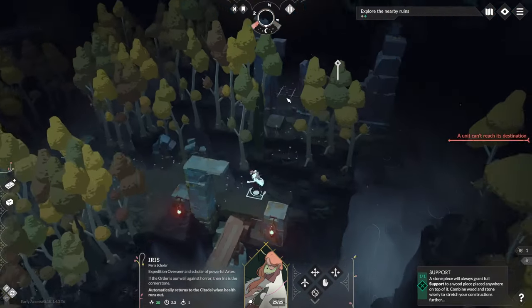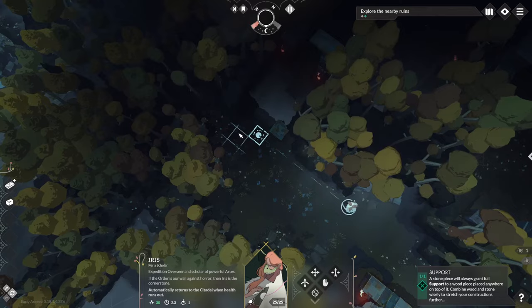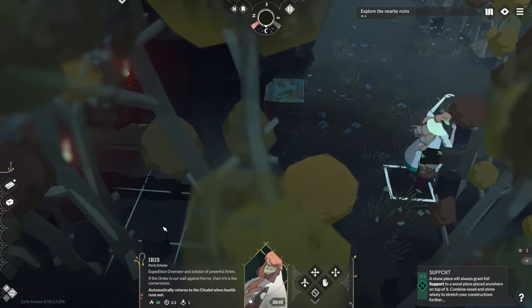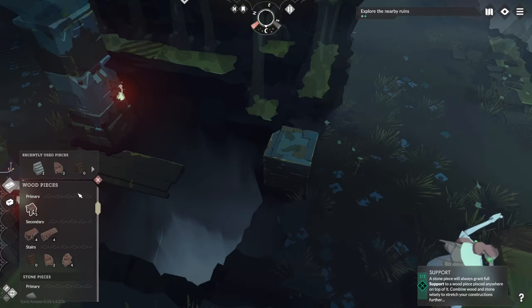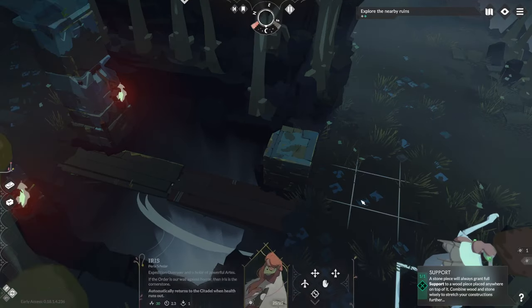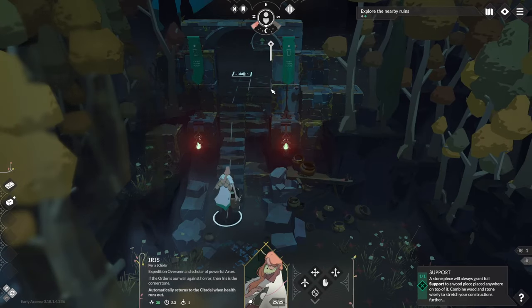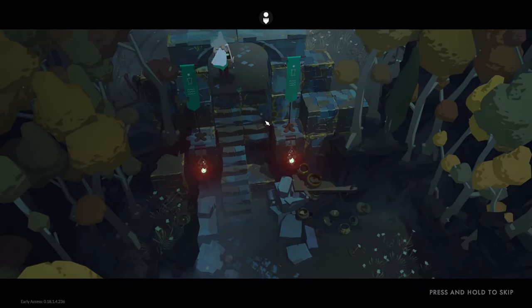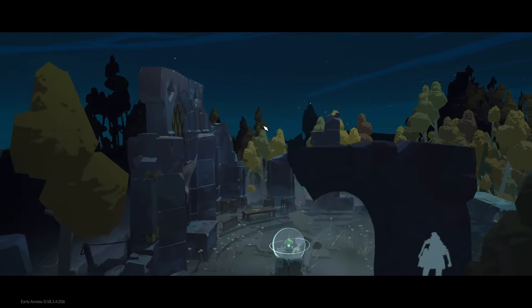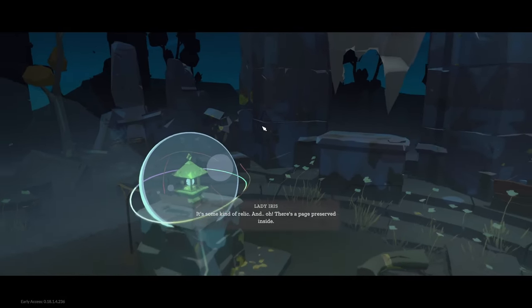A unit can't reach its destination — I might need those stairs to get over there, or I can just cross here. What did you find, Hermes? It's some kind of relic, and there is a page preserved inside.